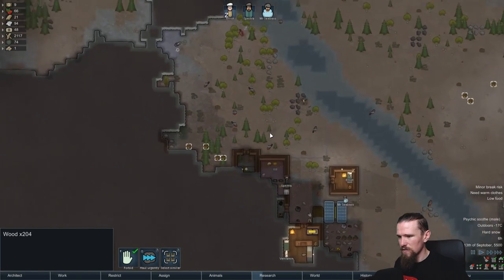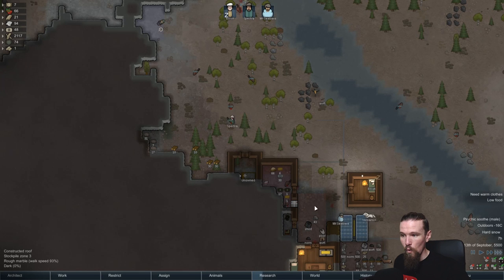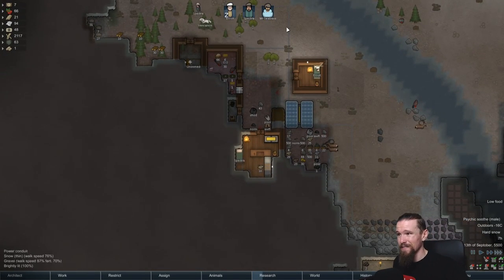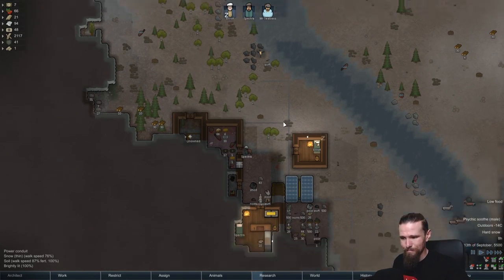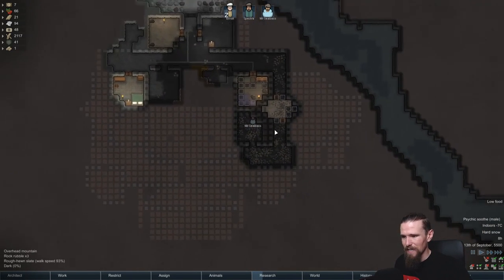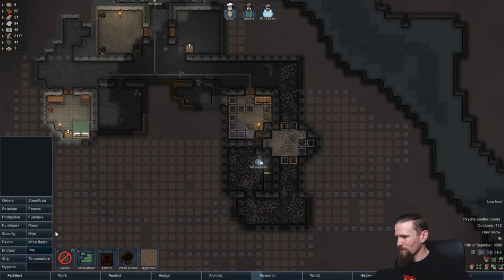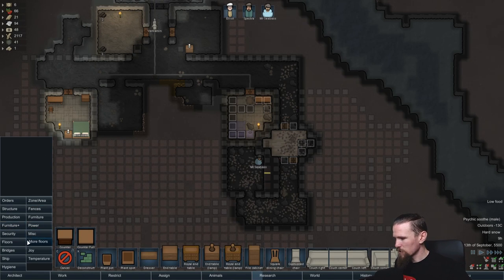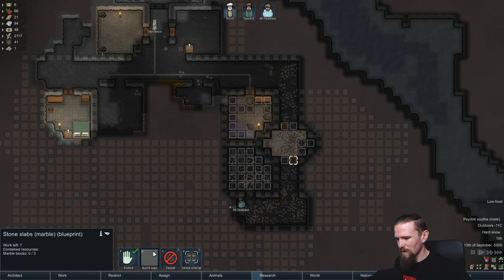Did any of our wood survive? Yes it did - okay that's good. So Spectre is just going to go and haul all of those either into the freezer or out here once that's full, and that means we'll have a decent amount of food just waiting to be well chopped up and made into something tasty. Mr. Seabass you've been doing a fantastic job at getting this place built essentially - very very good job. I'm going to come in here and put random marble throughout here - not that we're going to be able to do this yet but it's just so that it's on the floor so that once we actually do start making those blocks we are going to be able to get them there.